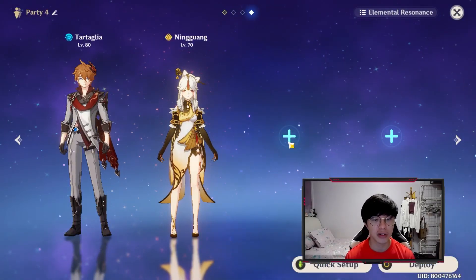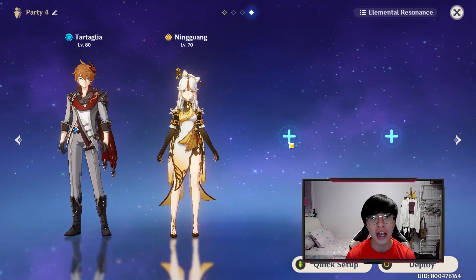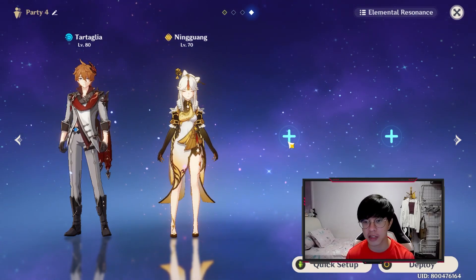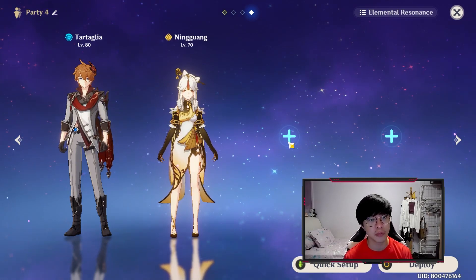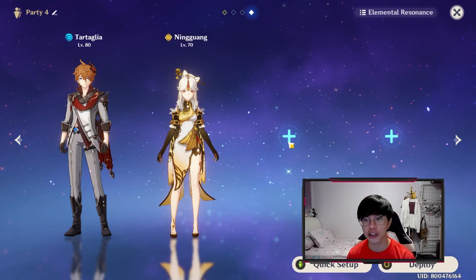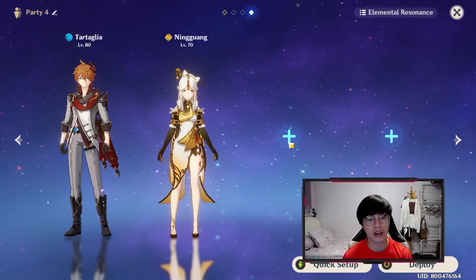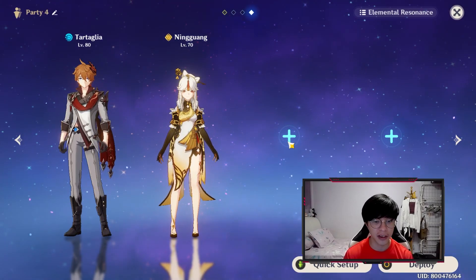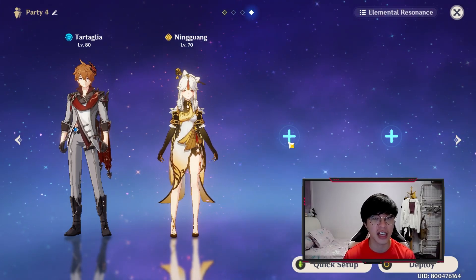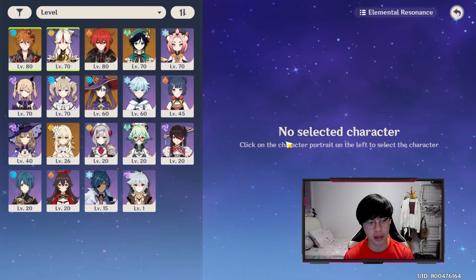For the next two characters I've decided to run a superconduct team with Zhongli, because he scales very hard with physical damage bonus and I'm going to be building the Crescent Pike on him, which further boosts his physical damage. Superconduct will decrease the physical defense of enemies, making him deal even more damage with physical attacks. That's why I'm going to run a superconduct team.